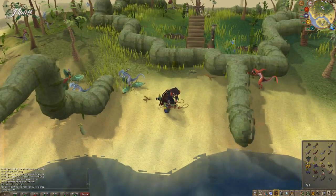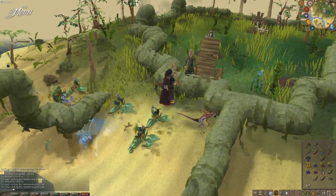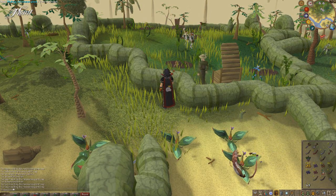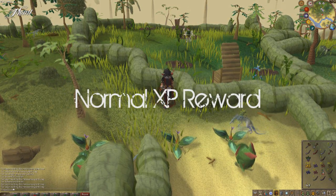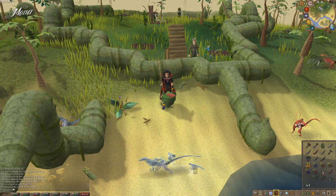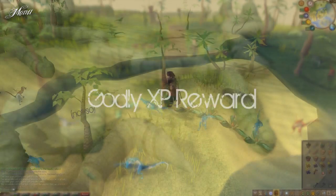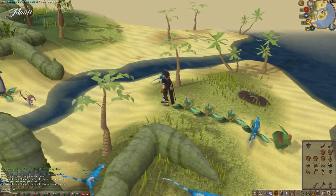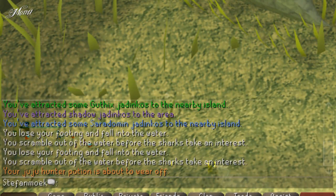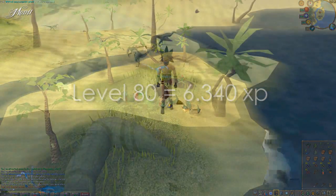Now we're getting to the good part — the rewards. You can get a reward once a week; the week resets at the same time as penguins, in the night of Tuesday to Wednesday. For the XP rewards: if you catch one of each normal Jadinko, you can get XP in Hunter, Farming and Herblore from Papa Mambo. For example with 80 Farming you would receive 12,680 XP. If you also catch one of each god Jadinko — but only after catching the normal ones — you receive half that amount, so for example 6,340 XP in Farming.